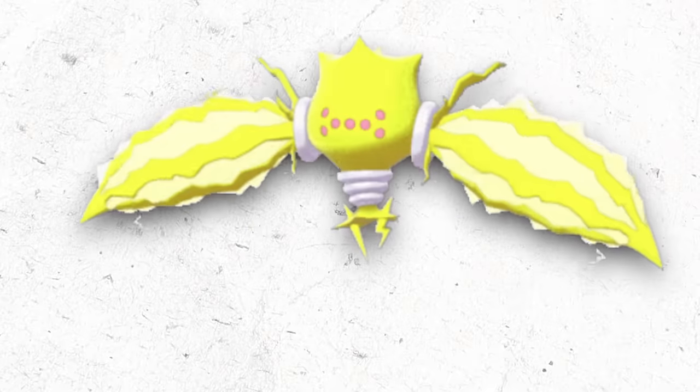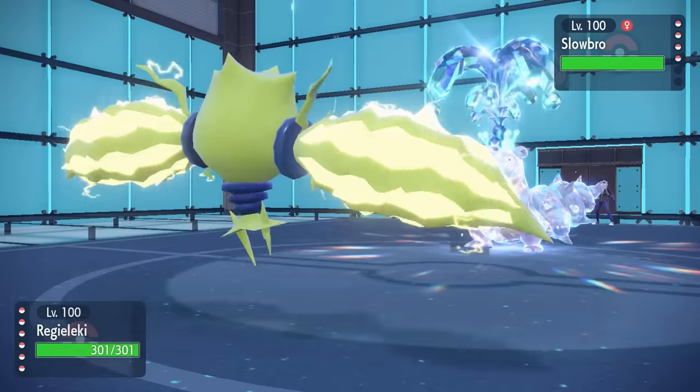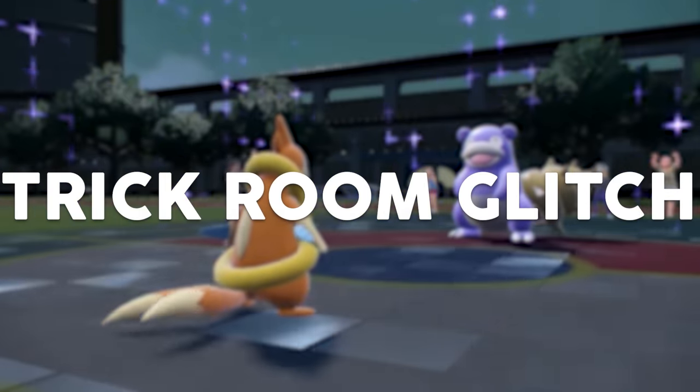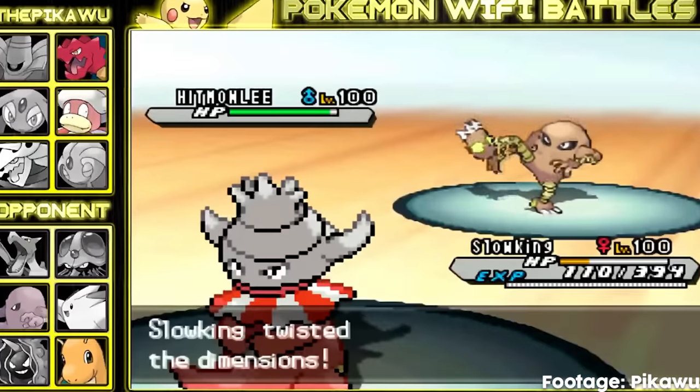If any Pokemon reaches exactly 1,809 or above in their speed stat, they gain the power to outspeed Trick Room itself. It's called the Trick Room Glitch, and it's existed in every Pokemon game since Pokemon Black and White. It has never been fixed.